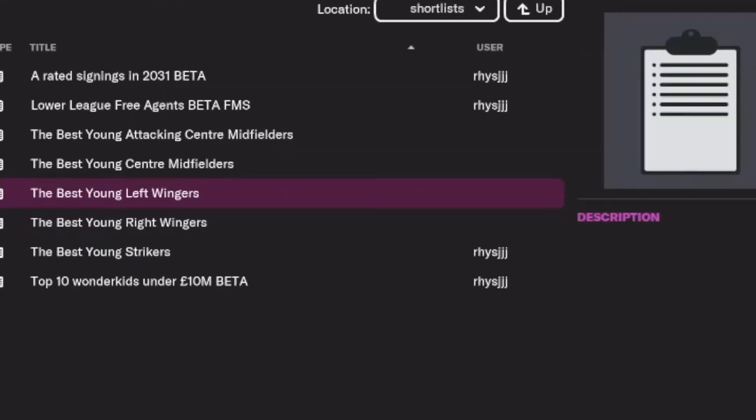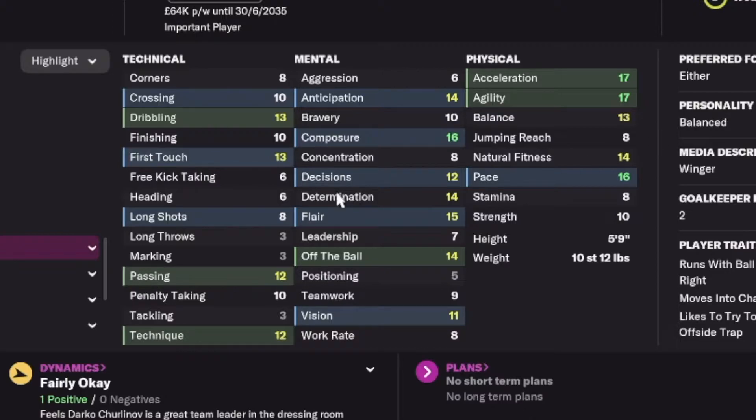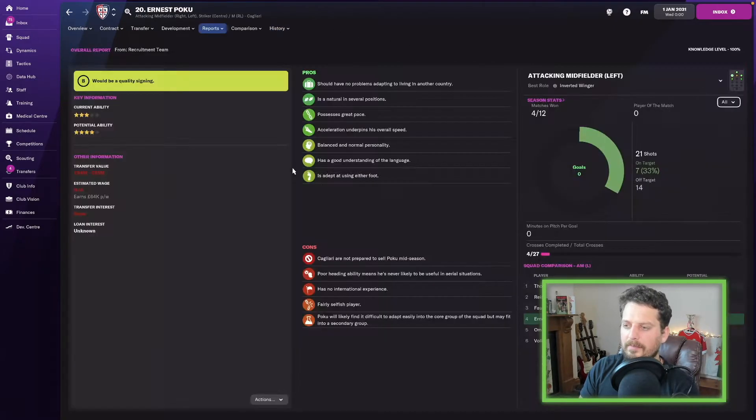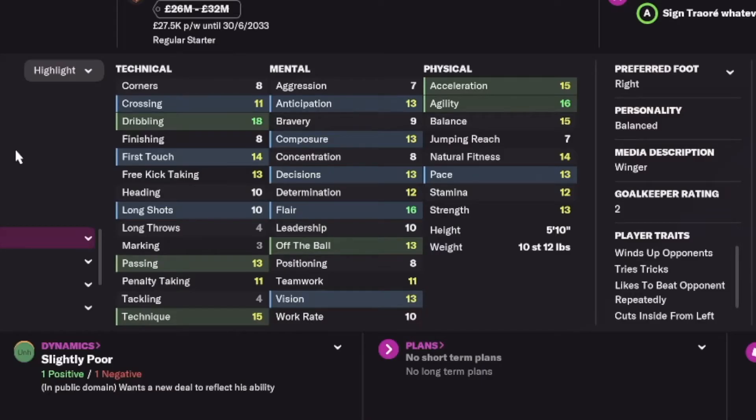Going from worst to best — Ernst Poku comes first. He's got acceleration, agility, pace, and composure, and is natural in all those striking positions. Looking at his history, average rating 6.94; he doesn't score many goals but managed 10 assists in 2029. My scout reckons his acceleration underpins his overall speed and that he has a balanced, normal personality.